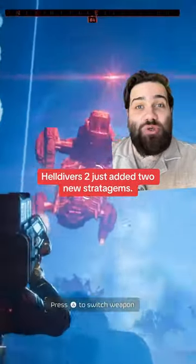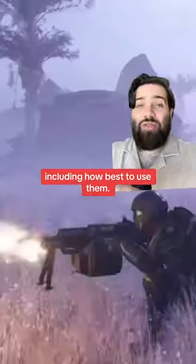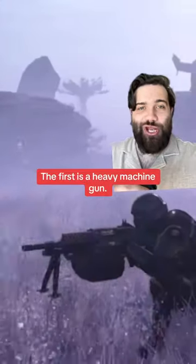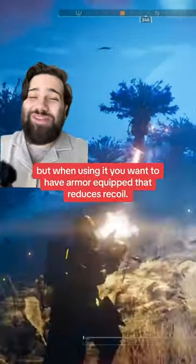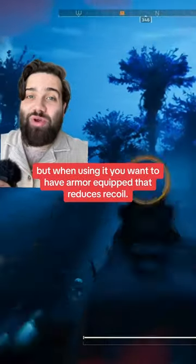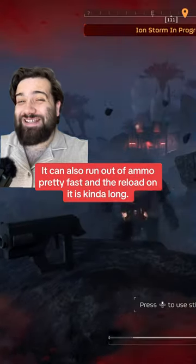Helldivers 2 just added two new stratagems. Here's everything you need to know about them, including how best to use them. The first is a heavy machine gun. It can deal decent damage to armored automatons, but when using it, you want to have armor equipped that reduces recoil. It can also run out of ammo pretty fast, and the reload on it is kind of long.